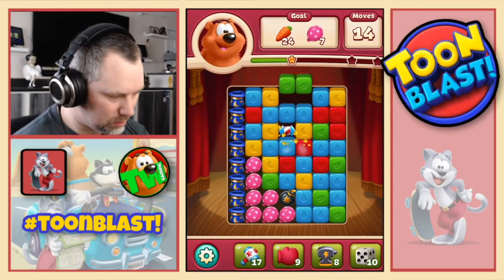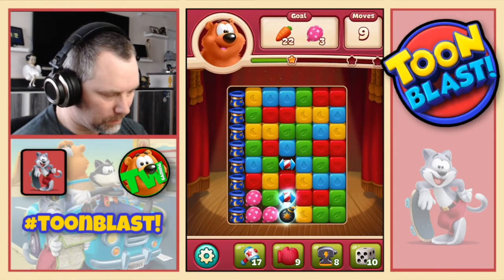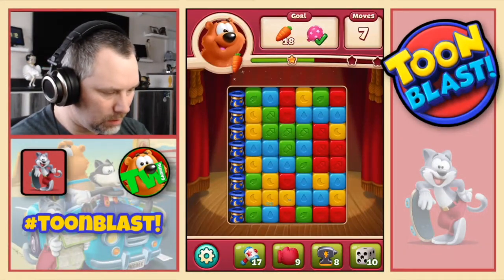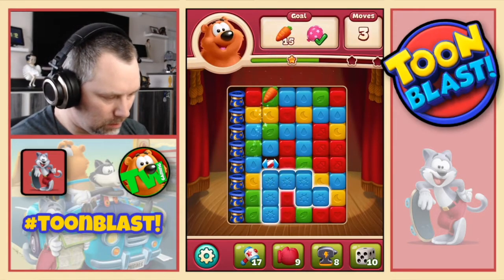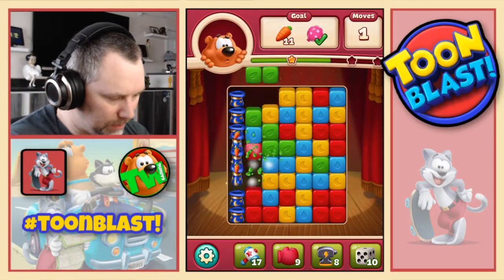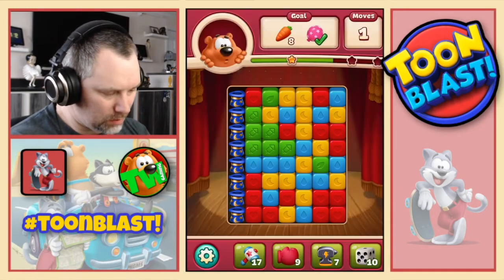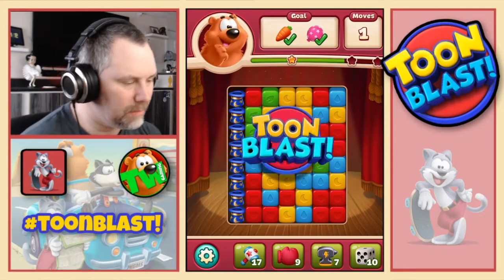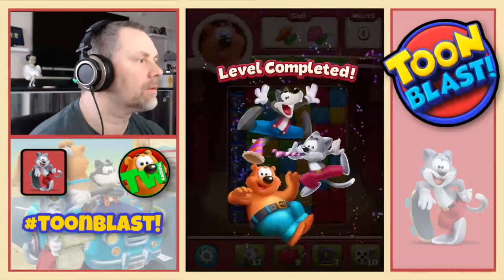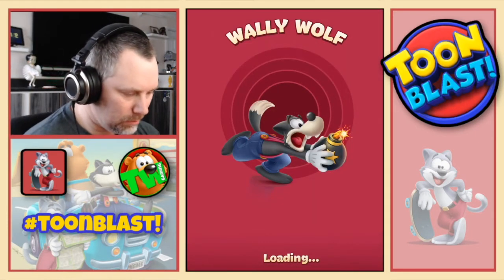Yellows. Do them greens. Blues. Oh, there we go. Combo. Okay, so we need 14 carrots in two moves. I don't think that's going to happen, do you? One more move left. I'll tell you what we do - let's do an anvil. Yes, there we go. And that completes that puzzle. Two stars again, but that's okay. We complete the puzzle. That's the main thing.